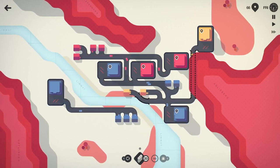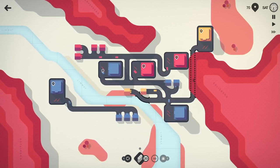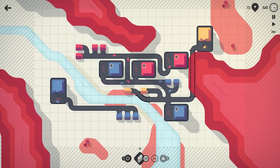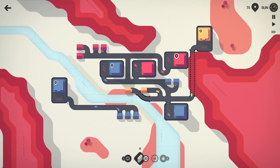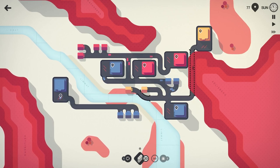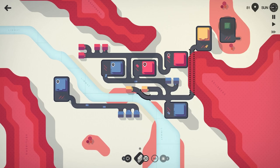I could take this yellow off — I wonder if I could finagle that around. I would have to delete this road here. That'd be a lot of turns, so we're not going to do that. We'll leave it as it is for now. Hopefully we get a bridge here at the end of the week.